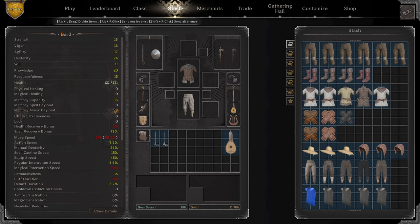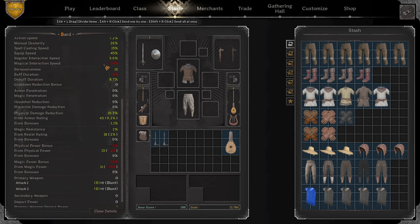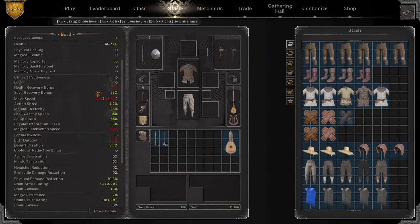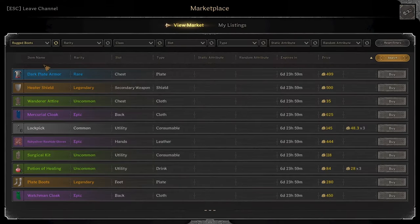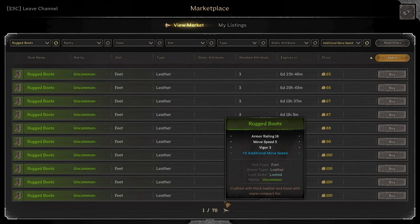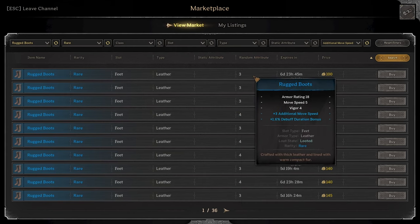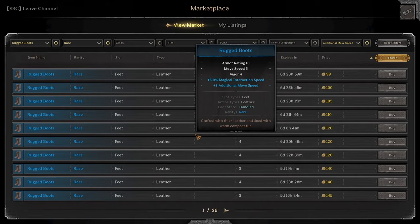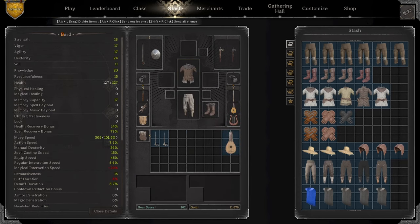So now what we're looking at: we're looking at 120 health, 7.2% action speed, 296 move speed with zero boots. That's not horrible — that means we might be able to go rugged with additional move speed. Let's go blue and we get a little bit of memcap. We add a hundred and ten, now we're at 305 move speed and 127 health. We've hit our 1,000 gold mark — we're at 1,020.